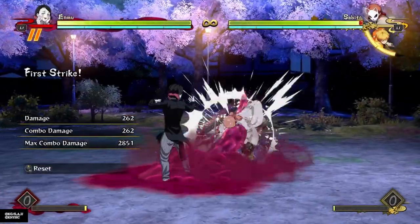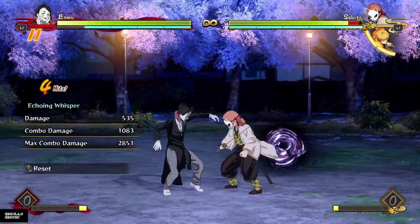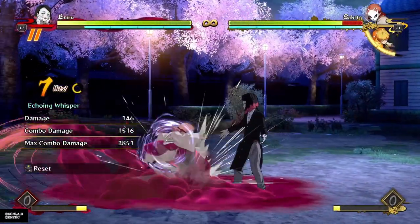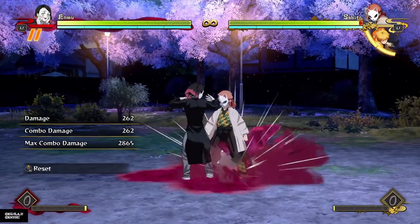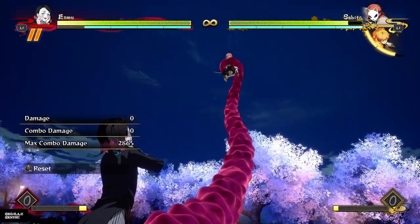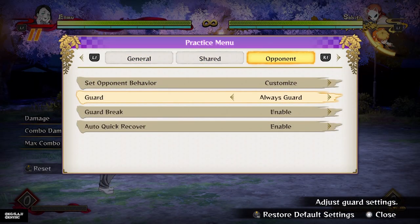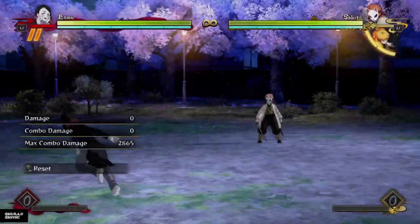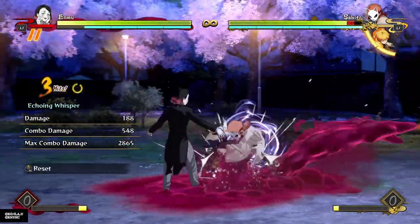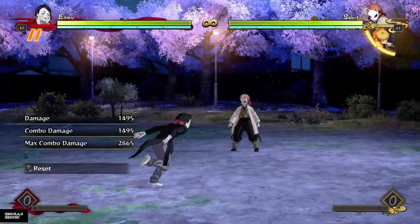Let me try a few combos. If I do a few attacks to shorten the time and do something like that — oh my god that is so cool. It's also super advantageous on block. Look how quickly I can cancel into my grab. Even just going for resets, I can reset there and hit with that orb. And at any time because there's an orb there, they get scared of me attacking so they get caught in a combo or I just go for a grab. This move is probably my favorite combo starter in the game.